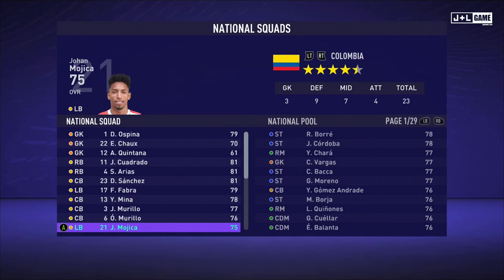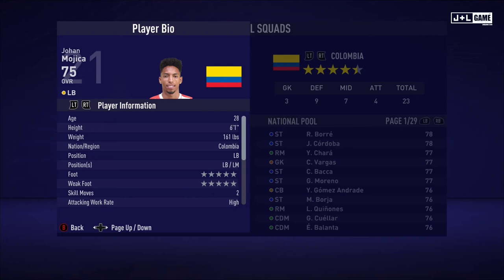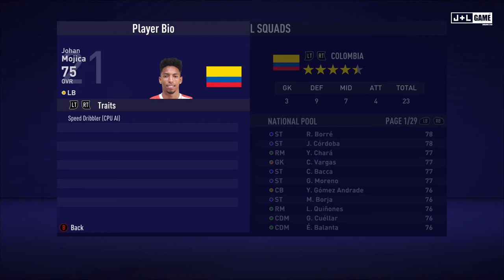Up next, we have Johan Mojica. Here are his physical attributes, most of them being in the green, so this is looking solid. His mental attributes are pretty balanced between green and yellow. And his skill attributes seem to also be balanced between green and yellow. Here is his player information and his traits — one trait being available to Johan.